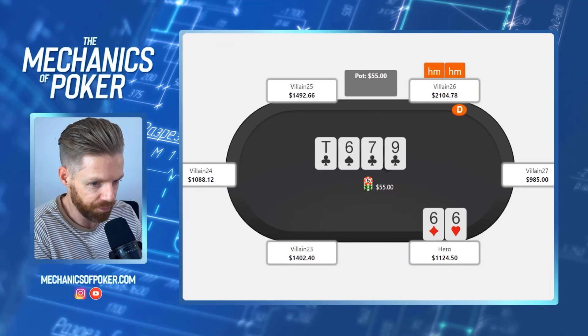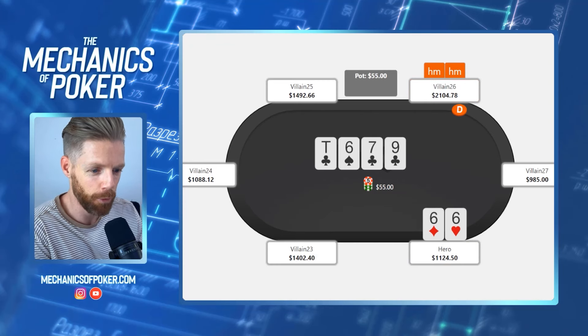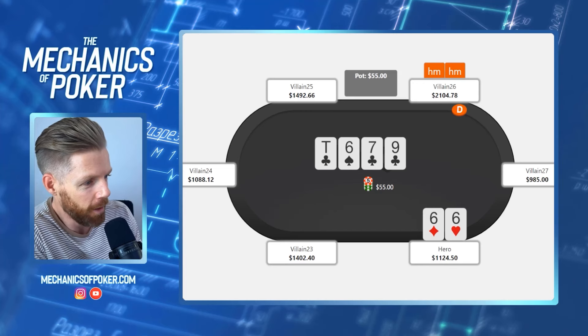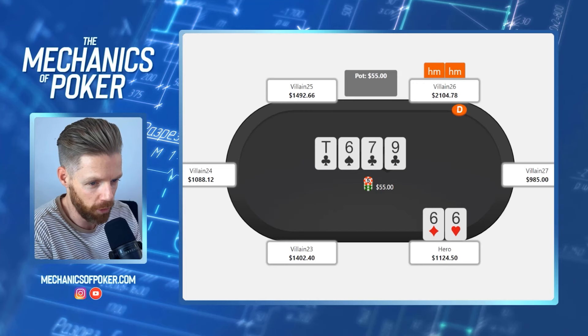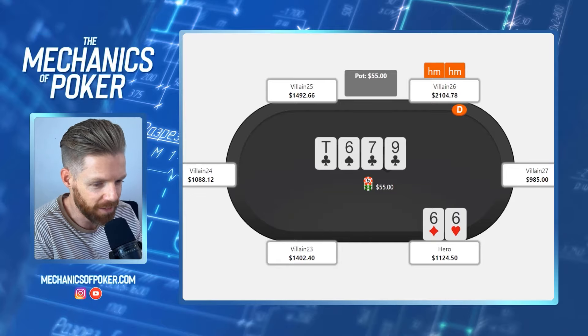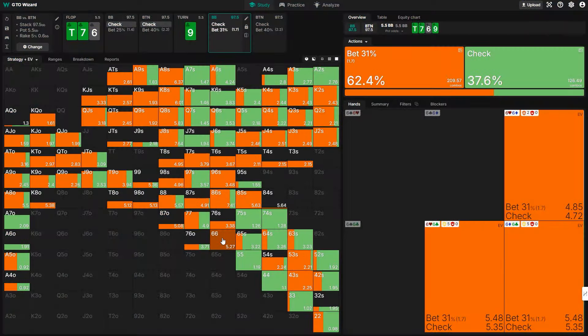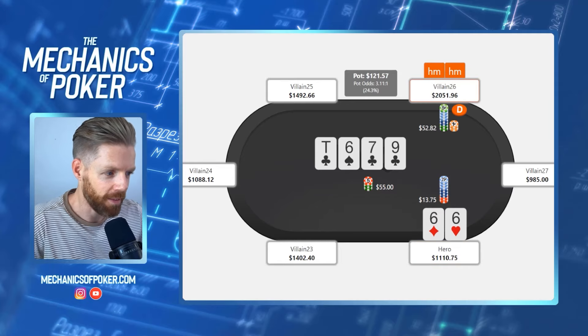Finn checks behind and the turn is the nine of clubs. Obviously not the greatest card — we'd have preferred a king of hearts — but we have to play what we're dealt. I think we want to keep our bet frequency on the higher side and therefore use a small sizing. That's what I decide to do, and now villain raises — and this is where it becomes very interesting.